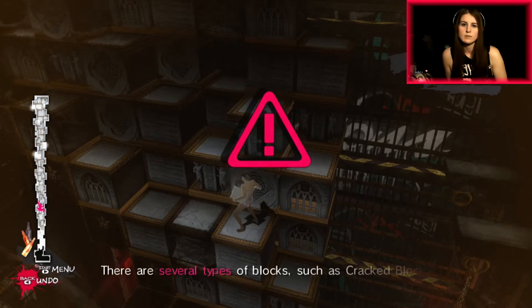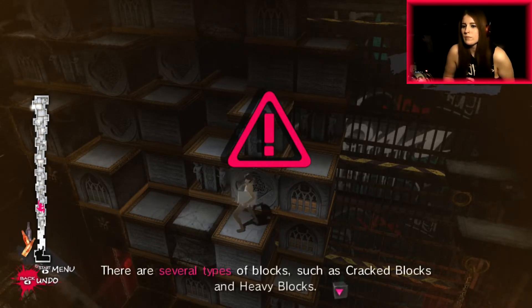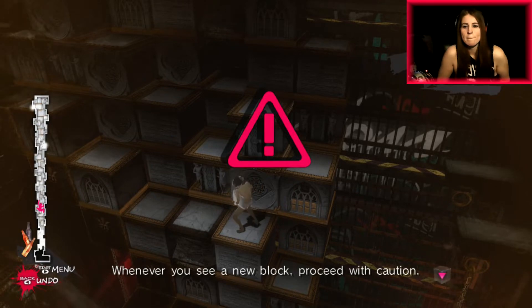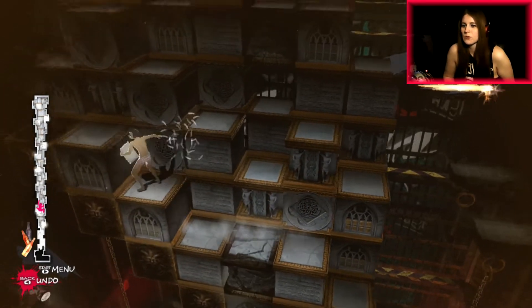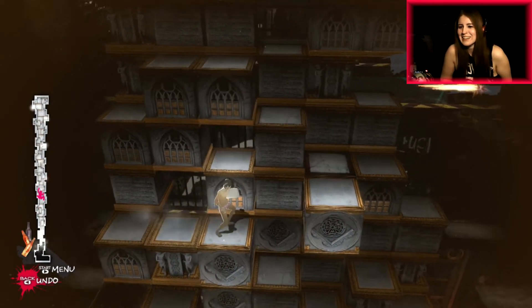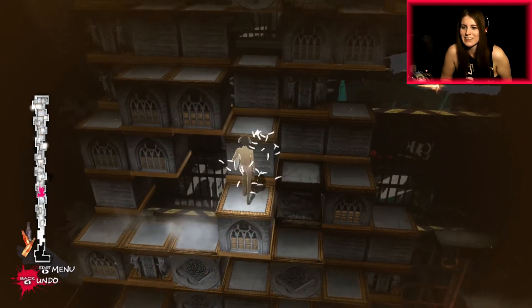Tutorial: 'There are several types of blocks, such as cracked blocks and heavy blocks. Whenever you see a new block, proceed with caution. There are several types of cracks such as rocks and blocks.' These are the blocks — I should have done that differently, but this will work. There we go.